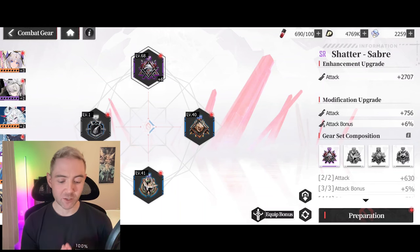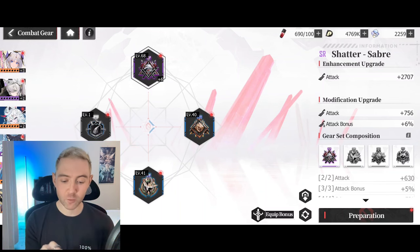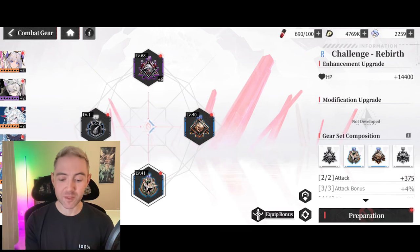What I'm trying to build on this unit is a DPS build, so I want to use the offensive set. If you look here, we have this wolf, this curled-up thing, and this bird — these are all part of the same set. This is the offensive set.